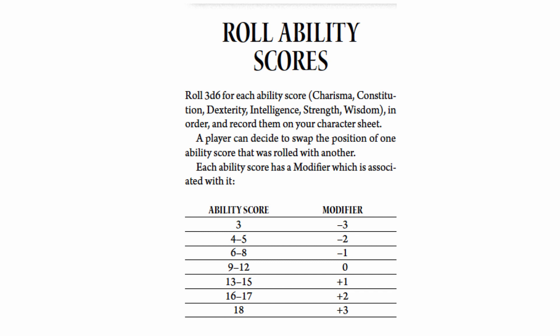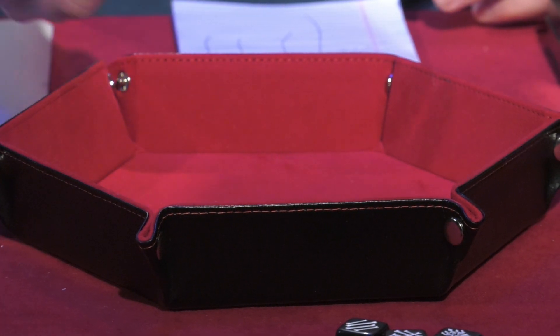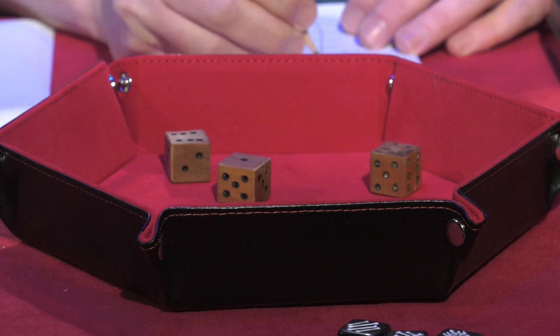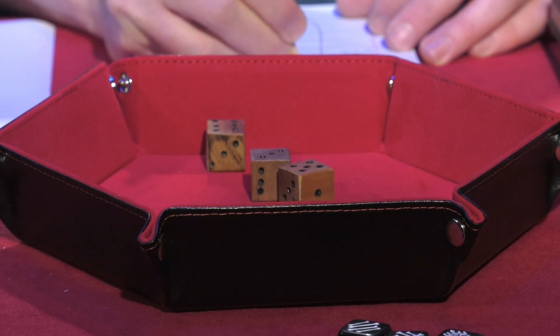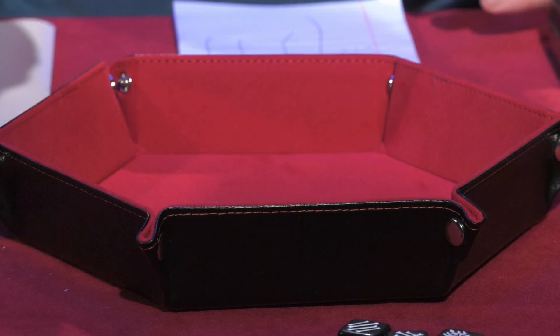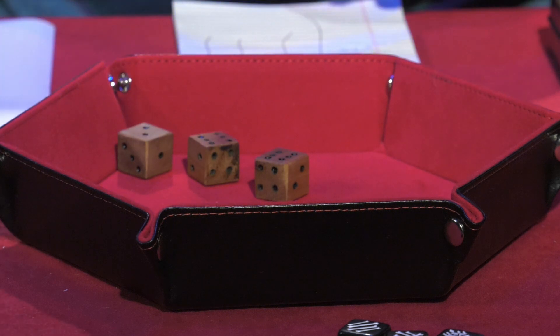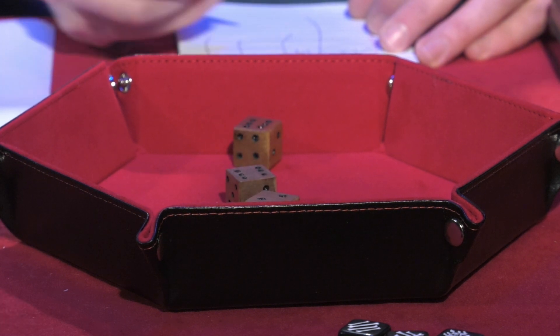The six ability scores are Charisma, Constitution, Dexterity, Intelligence, Strength, and Wisdom. You record them on your sheet, and a player can decide to swap the position of one ability score that was rolled with another. All right, character number one with the wood dice: 5-5-2, that's a 12 — not bad at all. Next roll: 6-4-1, that's 11. Then 6-5-3, that's 14 — pretty good. 6-4-1 again, 11. Strength: 6-6-2, 14. And Wisdom: 6-6-2 again, 14. So the wood dice: 12 Charisma, 11 Constitution, 14 Dex, 11 Intelligence, 14 Strength, and 14 Wisdom. By the book, I could switch one of those rolls, but I'll make that decision later.